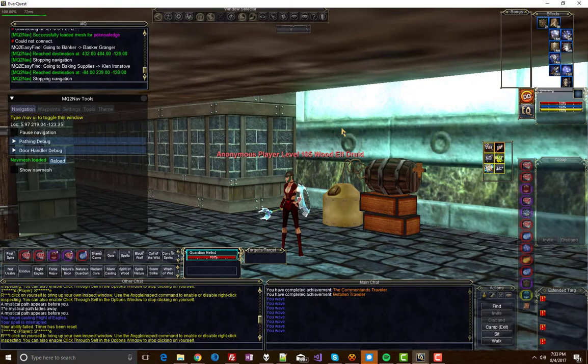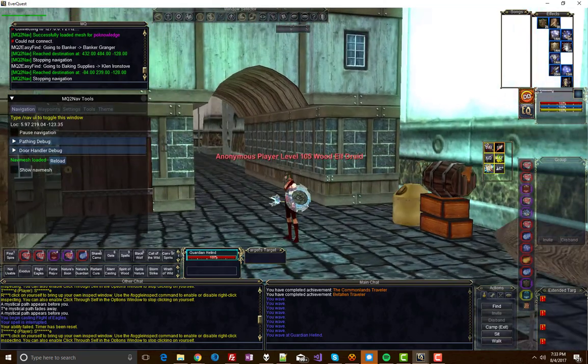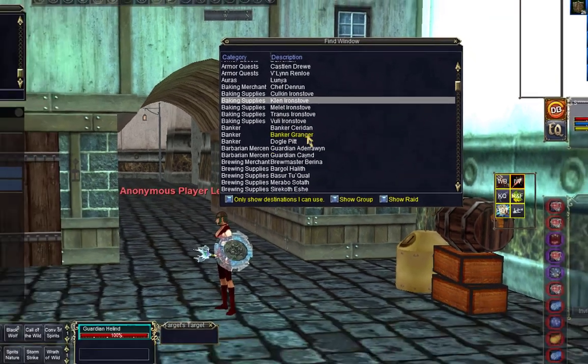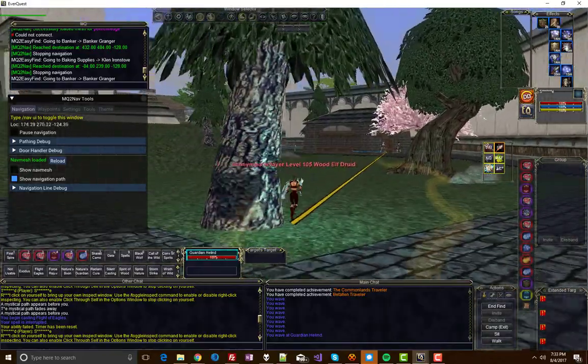Alright, time to have some fun. First up, let's bring up the Find window that's built into EverQuest. By default, it's Ctrl+F. Let's head to BankerGrainCharm. I'm just going to click his name right here, and EasyFind sets the destination and it's off.